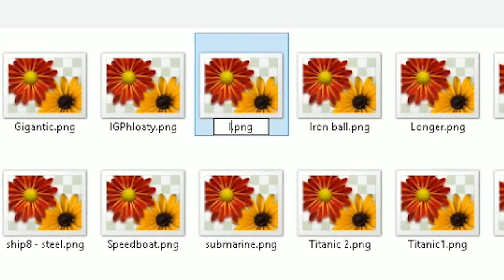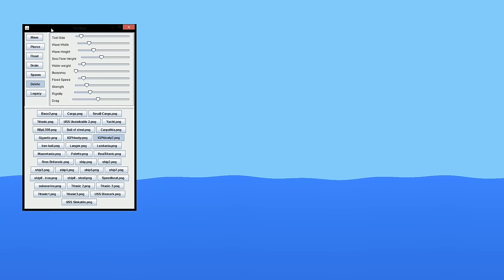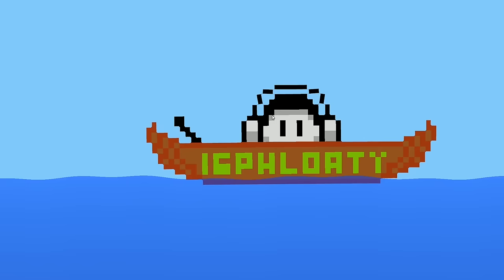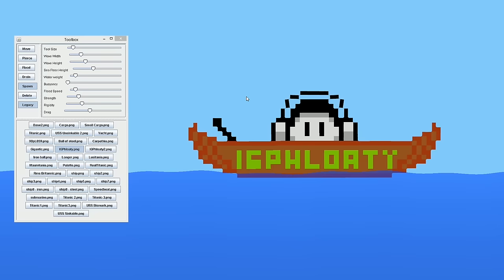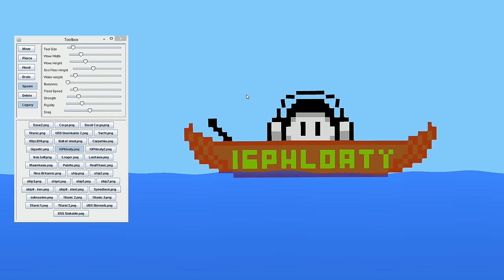Save your .png into the folder where all the other ships are. When you load the game back up, hit Legacy if you need to, hit Spawn, and select your ship from the list — I named mine IG Float E2. And there you go, that's how you create custom ships. The materials will be different depending on the color — my headset actually turned into rope. I hope that answers all of your questions about Sinking Simulator 2. If you have any more questions, I'd love to answer them in the comments. I'll put links in the description. Thank you for watching — like, share, favorite, and subscribe, and I'll see you in the next one. Bye-bye!